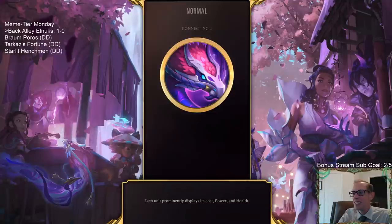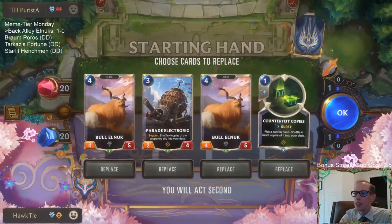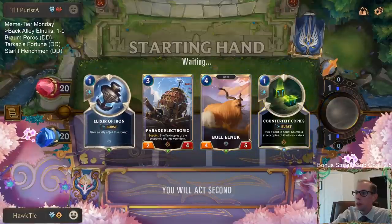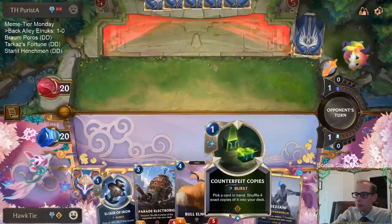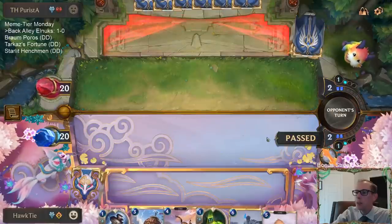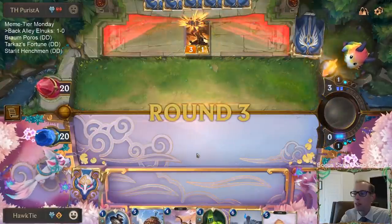We need some discard cards to go along with that. That's the Back Alley part of our deck - we can either have the Back Alley or the Elnux with Troop of Elnux and Bull Elnux. Maybe I just keep this and hope to draw a Troop of Elnux - put a whole bunch of Bull Elnux back into my deck and hope to draw the troop. We don't want to Counterfeit Copies yet because we don't really want to draw Bull Elnux right now. It's usually better to get four-fives rather than three-threes.